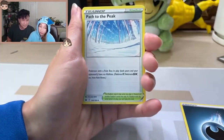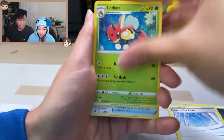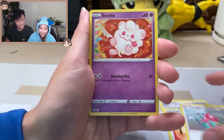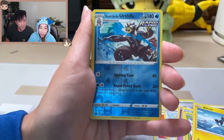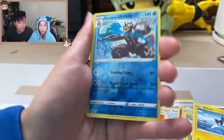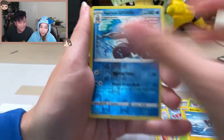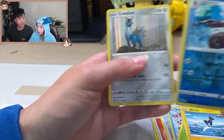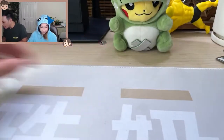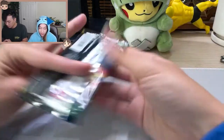From Chilling Reign: Darkness energy, another Sizzlipede — that's cute — Blitzle, and in a reverse, Rapid Strike Urshifu! Somebody save this man! And we've got a Keldeo holo rare. We have a lot of holo rares today — a lot of white code cards, but no full arts yet of any kind.